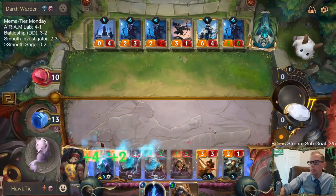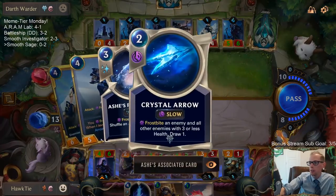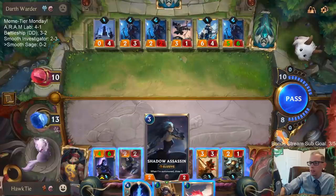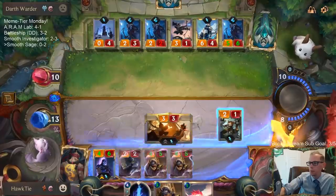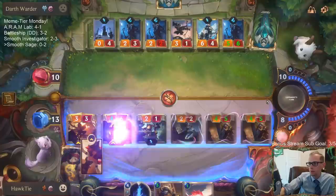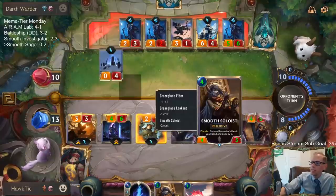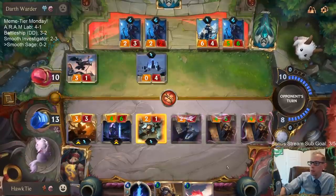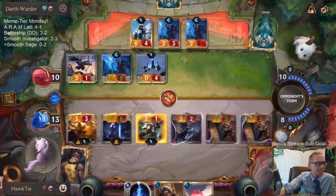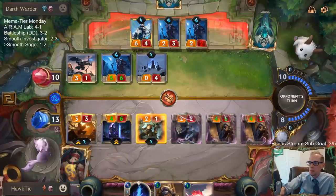It looks like we'll probably just kill them. We know the card they're drawing — it's the Crystal Arrow. So I can just attack for lethal in the air for 10. It's sad, I wanted to do something cooler. We got double Smooth Soloist out here — we were gonna do something real cool, but we just kind of killed them first. Last game was the victory.